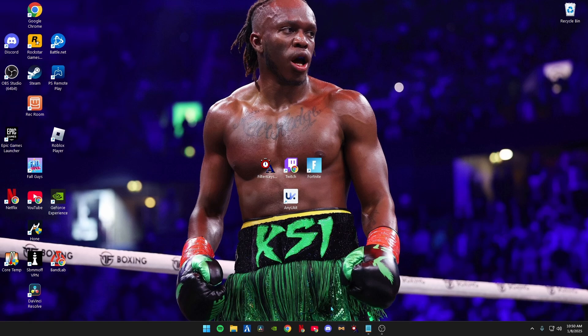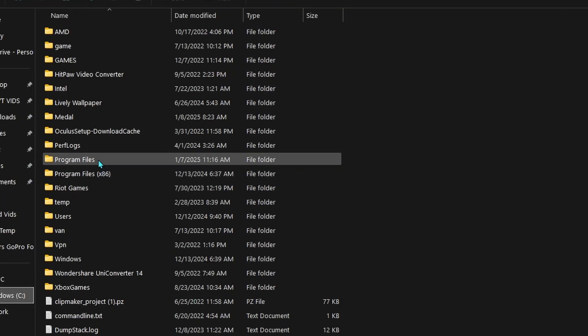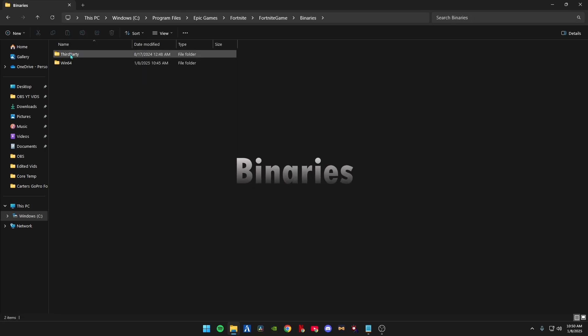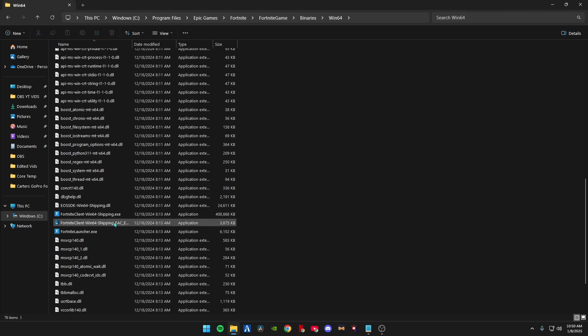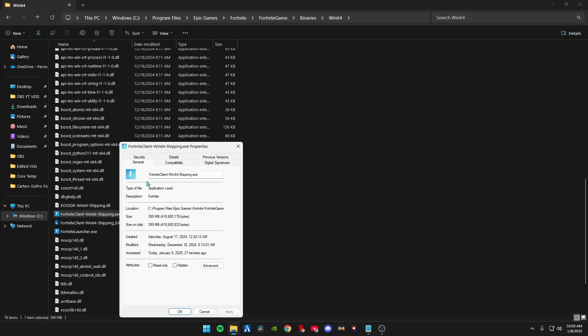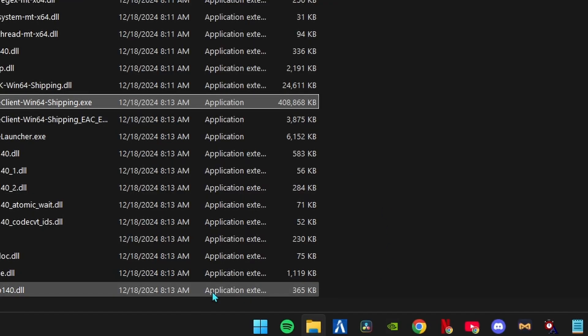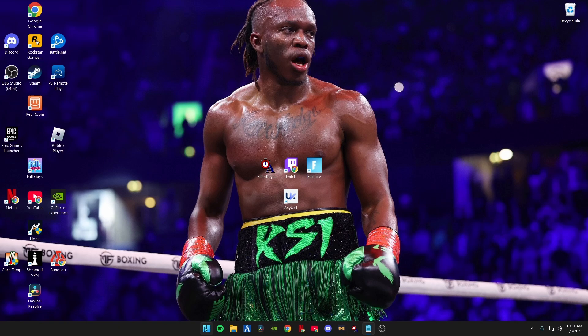Go to File Explorer, navigate to Windows C (or D), then Program Files, Epic Games, Fortnite, FortniteGame, Binaries, Win64. Scroll down until you see FortniteClient-Win64-Shipping.exe, right-click it, and go to Properties, then Compatibility. Make sure Disable Full Screen Optimizations is checked and everything else is unchecked. Hit Apply and close out.